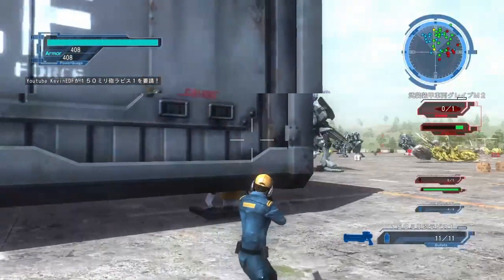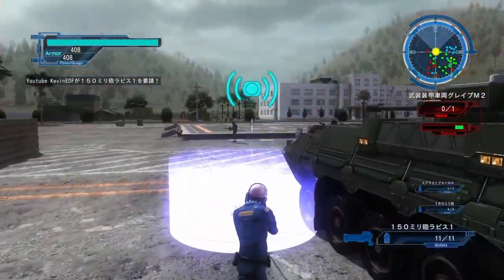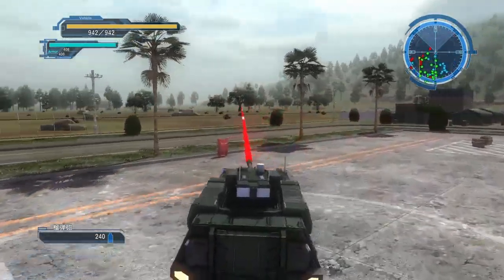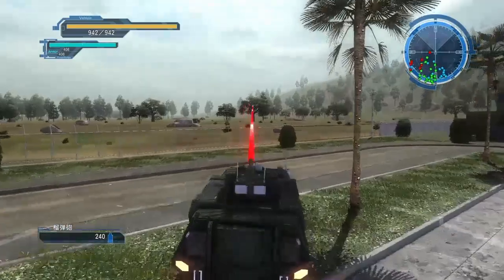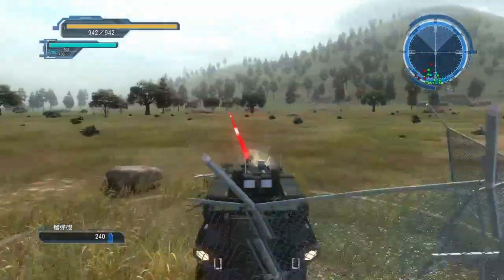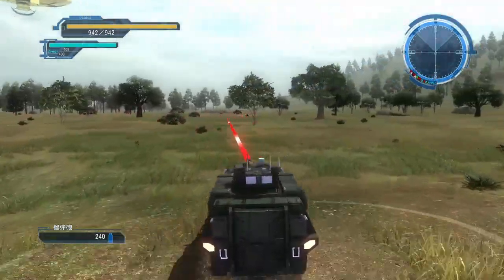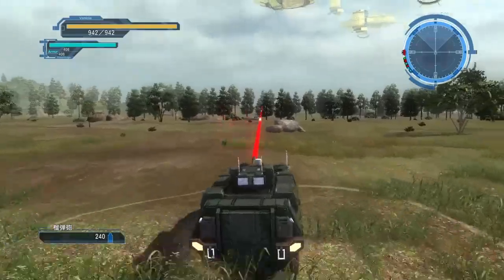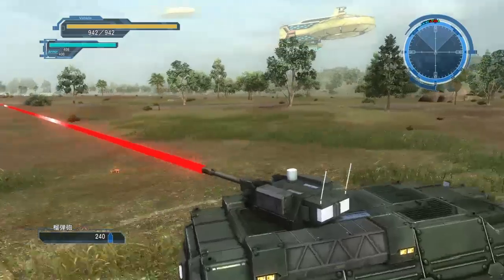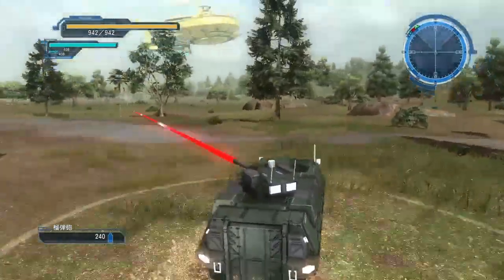Hello again. I just wanted to talk a little bit about the APC in this game. In previous games, the APC wasn't too good of a vehicle, mainly because it controlled like it weighed like three ounces, and the turret didn't really turn around at all — it just had like a 30-degree cone in front of it. But now that it actually controls like an actual weighted vehicle, and the turret will actually spin around not only completely but just about on both sides, I think it's actually a decent vehicle now.